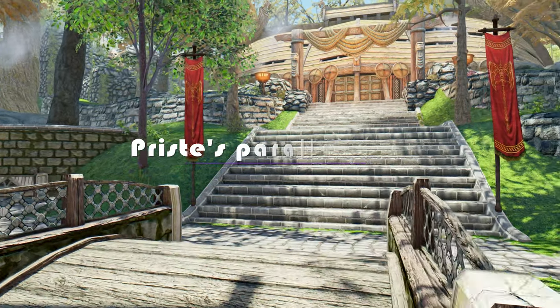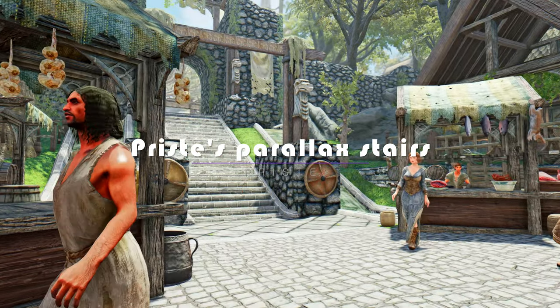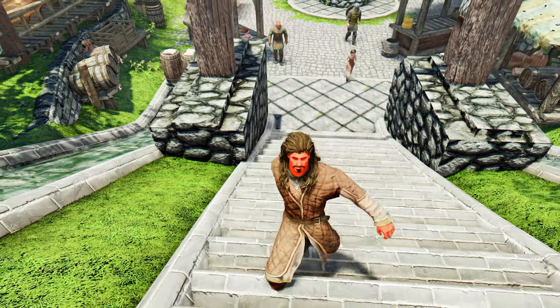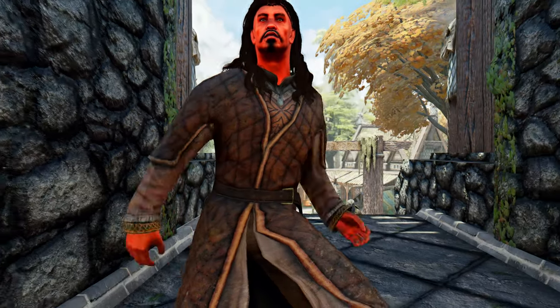The first mod I'm excited to introduce is Pristice Parallax Stairs. The Pristice Parallax Stairs mod replaces the staircases in various cities with new 4K textures and parallax effects. Notably, it brings a heightened clarity and three-dimensional appearance to the staircases in Whiterun.